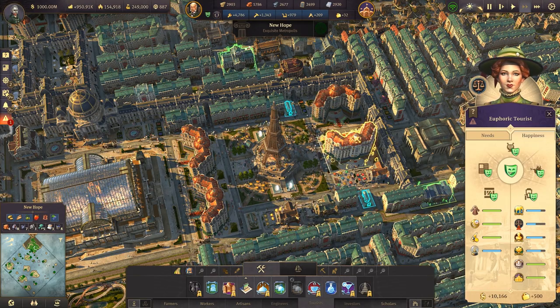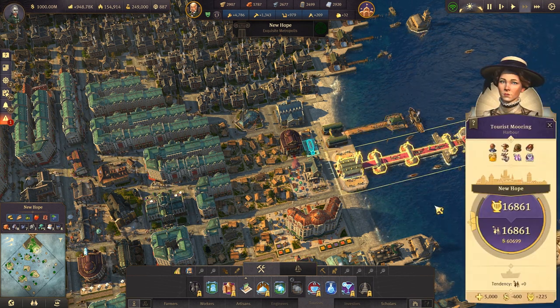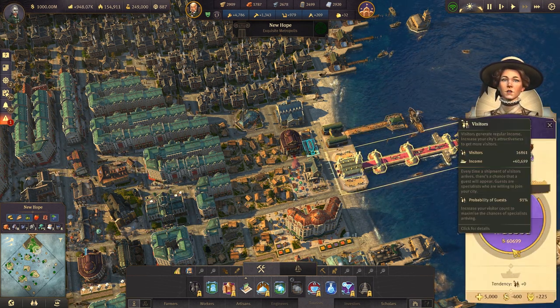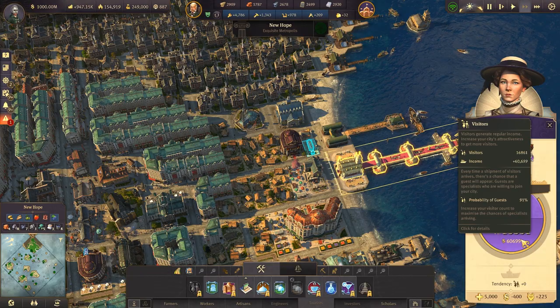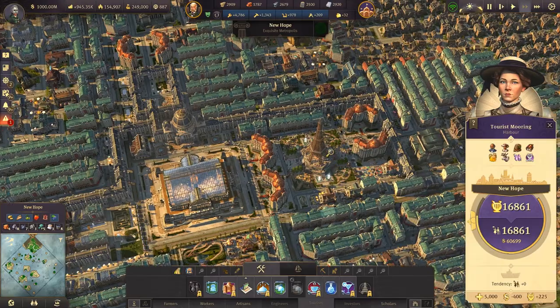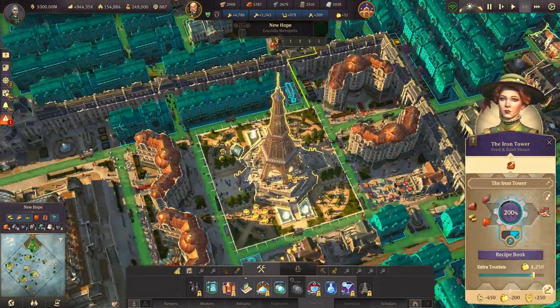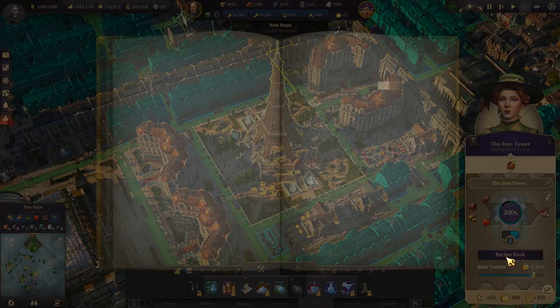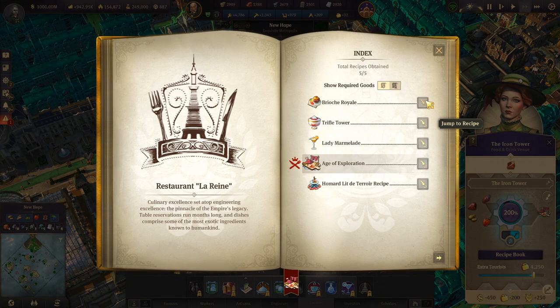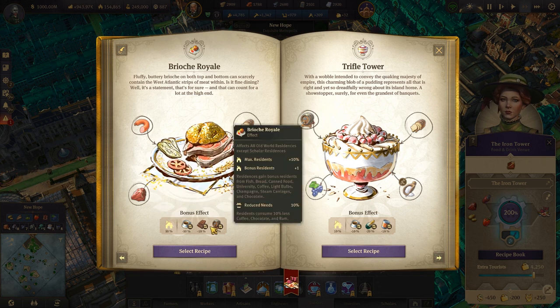What about public mooring? We're going to check — now it's 60K, before it was like 52K when I started everything, so 8K more. Maybe it's going to increase further. Now I think we have all recipes — let's double check all the recipes that we are giving them. Yes, we got everything unlocked, so let's jump in and check.